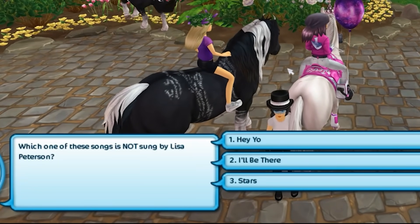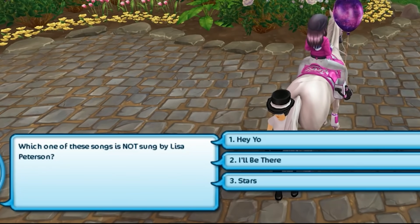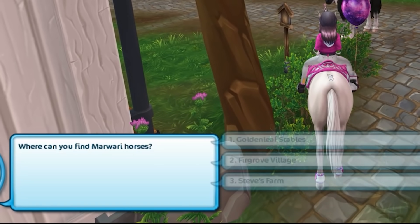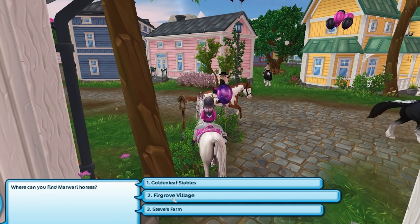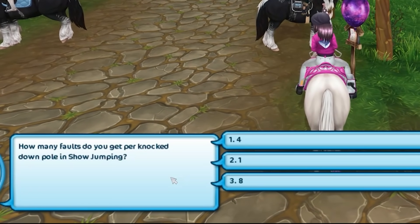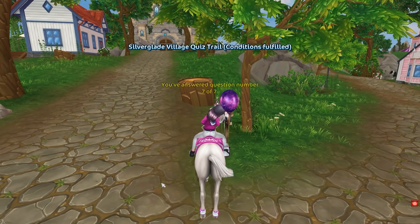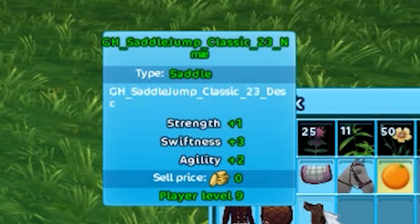Which one of these songs is not sung by Lisa? I think she's done 'I'll Be There,' maybe 'Stars.' 'Hey Yo' — I'm gonna guess 'Hey Yo.' What is the name of the resident tailor? Isn't he Daxton? Where can you find Marwari horses? Are they at Steve's? I don't remember, it's been a long time. And how many faults do you get per knocking down a pole in show jumping? No idea — I had to Google this one. I guess it's four. I don't do show jumping. Yes! You got them all right. GH saddle jump class A23.